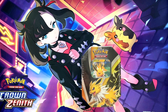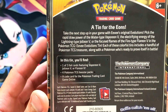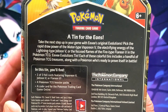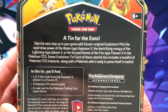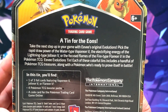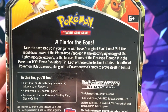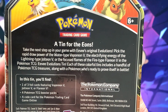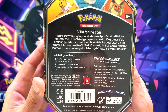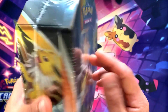Alright fam jam, here we go. I got the Jolteon tin. Quick read of the back: 'A tin for the eons — take the next step up in your game with Eevee's original evolutions. Pick the rapid draw power of the water-type Vaporeon V, the electrifying energy of the lightning-type Jolteon V, or the focused flames of the fire-type Flareon V.' Each of these colorful tins includes a handful of Pokémon TCG treasures along with one of the three foil cards featuring Vaporeon, Jolteon, or Flareon V, plus Pokémon TCG booster packs and an e-code for Pokémon Trading Card Game Online.